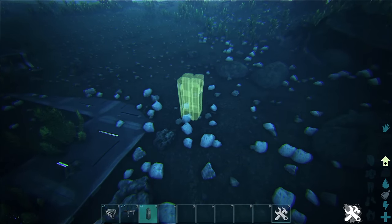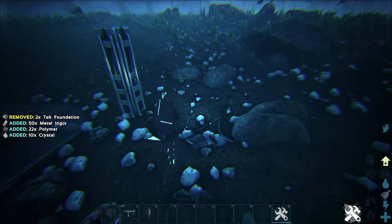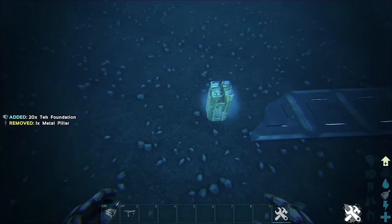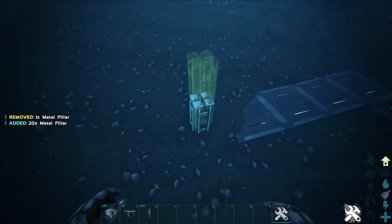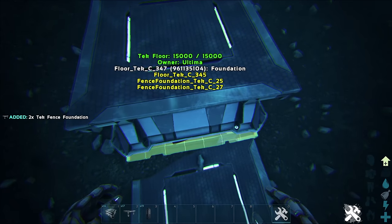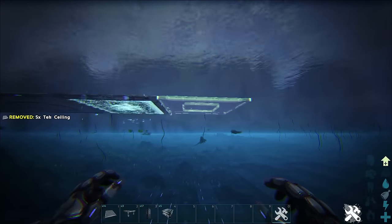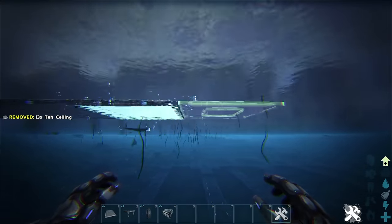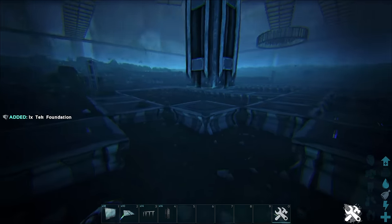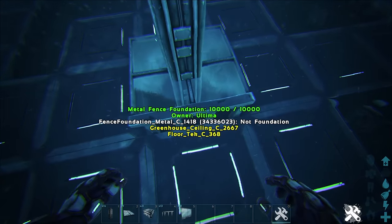In my current build, I combined it with the same process but going up. Whenever my foundation started to disappear into the terrain — because I usually build with clipping enabled — I snapped a pillar to the last foundation, a pillar up from it, and a foundation to the last pillar. Then I either left the pillars there or connected them with fence foundations. I built the structure supported only by a single pillar in the corner of the foundation grid, but then I needed to remove that pillar, so I broke down another pillar from the center of the structure and connected a ceiling to the foundations around it using fence foundations.